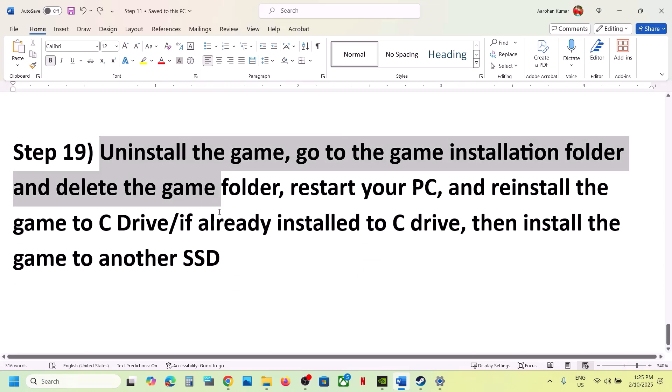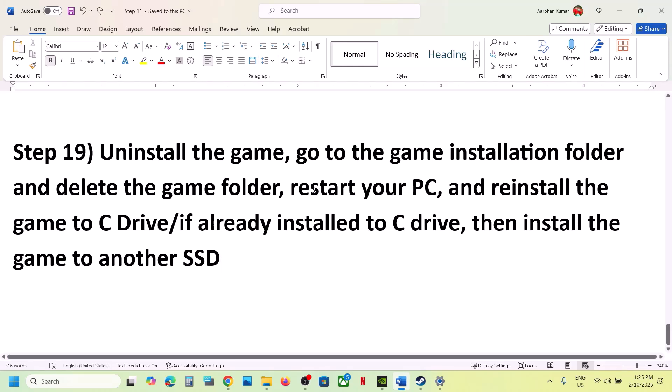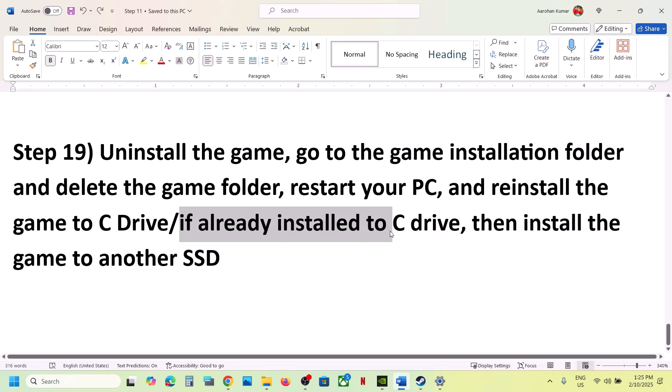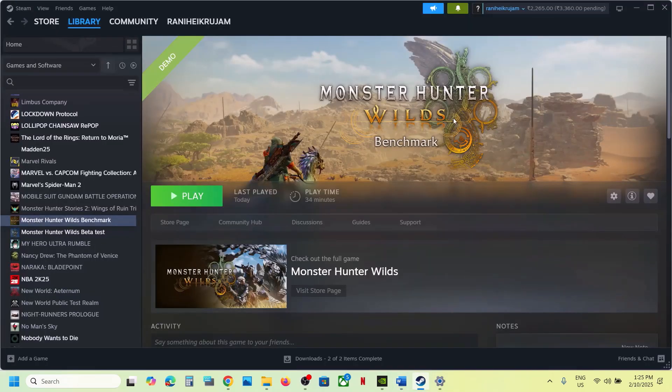If nothing is working, the last step is to uninstall and reinstall the game to a different drive. Right-click the game in Steam, select Manage, then Uninstall. After uninstalling, go to the game installation folder and delete the game folder, then restart your computer. Install the game to the C drive if it was on another drive. If it's already on C, try installing it to another SSD. One of the steps in this video should help you run the game successfully. Thank you for watching — please like and subscribe.